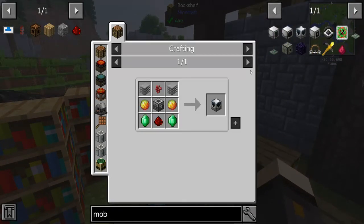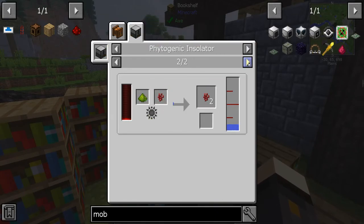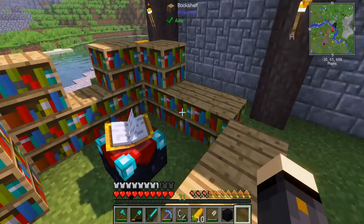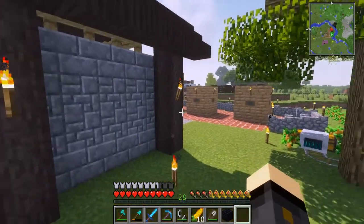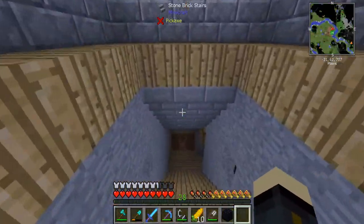The nether wart — is there any other way to get it? Not with stuff we've got at the moment, so it's still going to be the best way for us to just go to a fortress and find it. We're going to start by enchanting a sword. Sharpness 4 — I'll take that! I was hoping for looting but sharpness 4 is good. Definitely want a good sword; you guys saw what happened last time we went to the nether — it wasn't pretty.